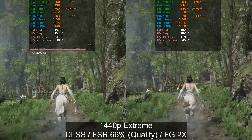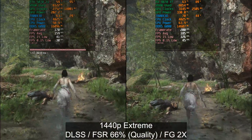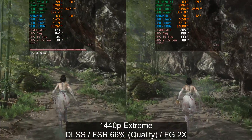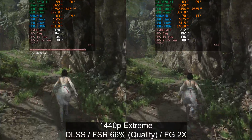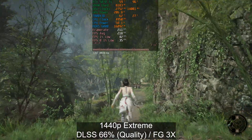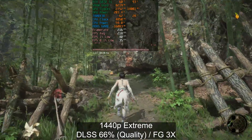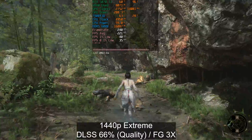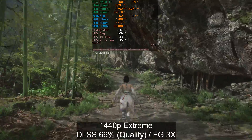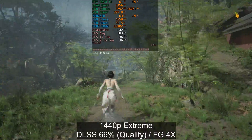When we kick on frame generation, FSR is quite a bit ahead of DLSS frame generation, which we see in quite a few games. I believe that's because FSR frame generation is lighter — it has less overhead than DLSS frame generation. Now I want to point out the latency: the latency when using frame generation is actually lower than when not using it. That's because you cannot enable NVIDIA Reflex natively in this game — Reflex gets enabled automatically when you enable frame generation.